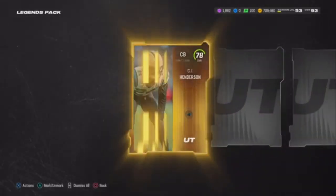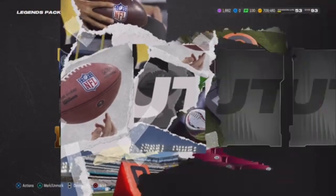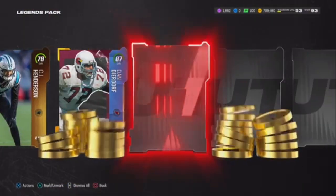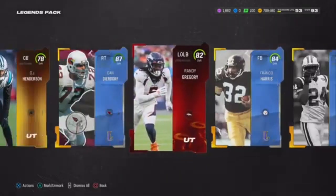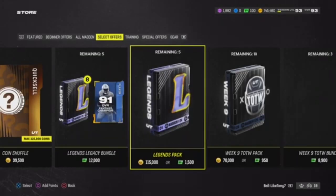Six more packs — I want to pull a new legend. Oh we got one! 91! Oh my god EA Sports, oh my goodness — we get a Cowboys legend right here! Hey EA Sports, y'all better hold like that — I thought I had me one!